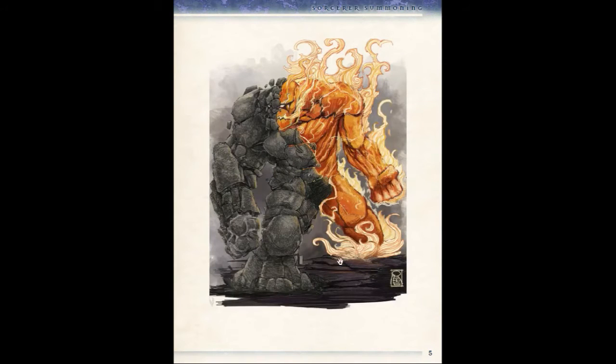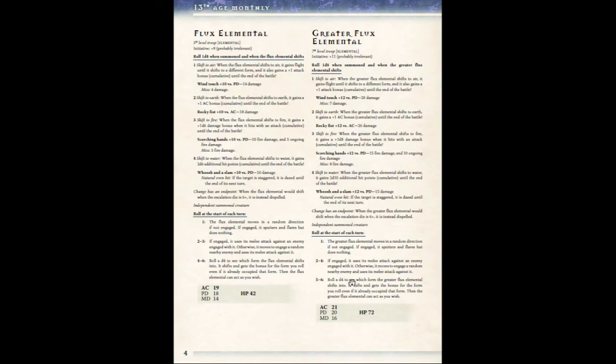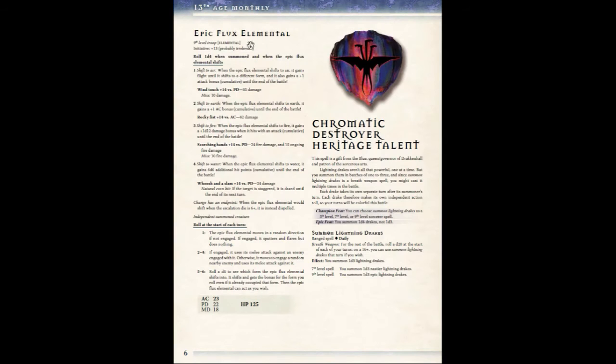An elemental flux is basically a half-earth, half-fire elemental. I think it's a great concept — I love the art, and these things are actually pretty vicious. These are literally the stat blocks for the flux that you summon. Pretty amazing, and 13th Age acknowledges that summoning creatures are super powerful — we'll talk about that when we get to that part of the PDF. Half of their powers derive from elemental earth, half from elemental flame. There are three versions: a level 5 flux elemental, a greater flux elemental at level 7, and an epic flux elemental at level 9, and they are pretty nasty.